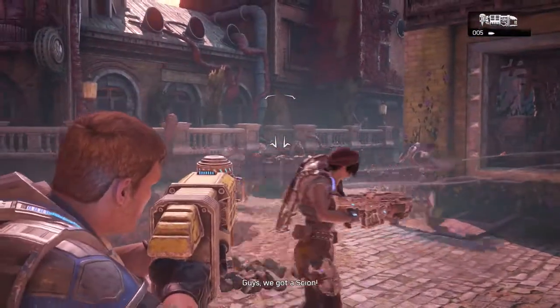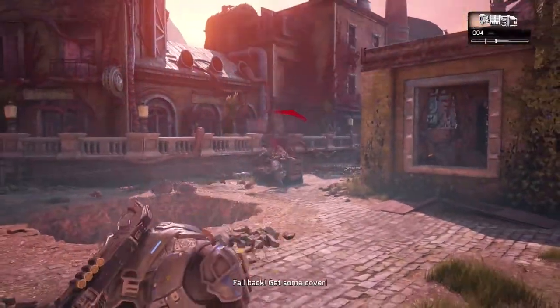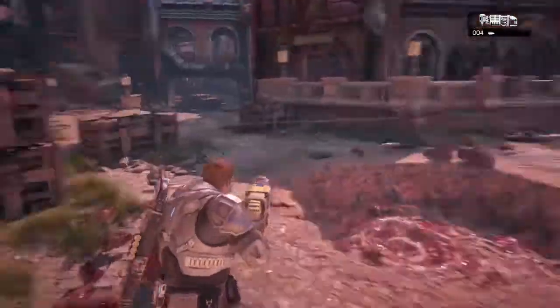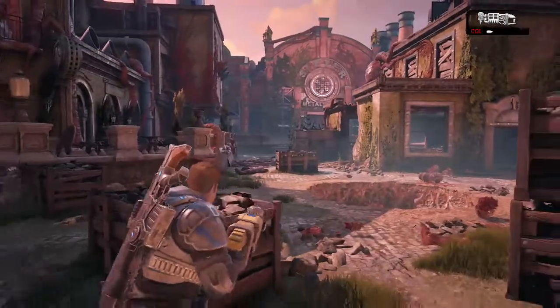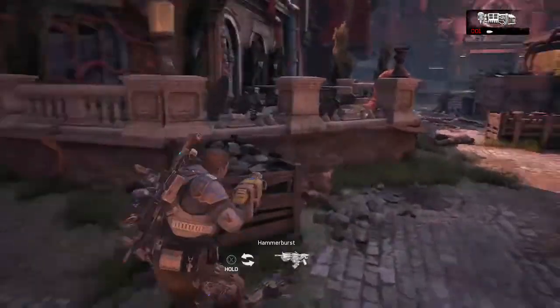I found the best section to do this was Act 5, Chapter 1, Convergence. There's a drop shot placed right outside of this firefight, and also if you need any extra ammunition there are a few rounds located in the middle of the emergent soul in this firefight.